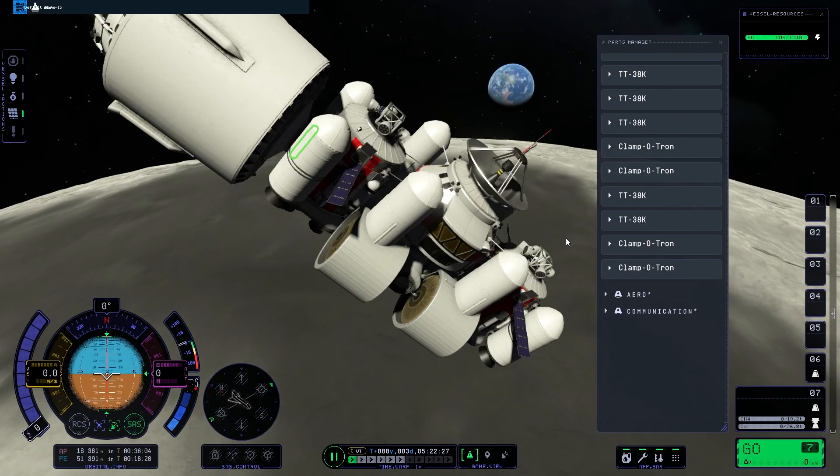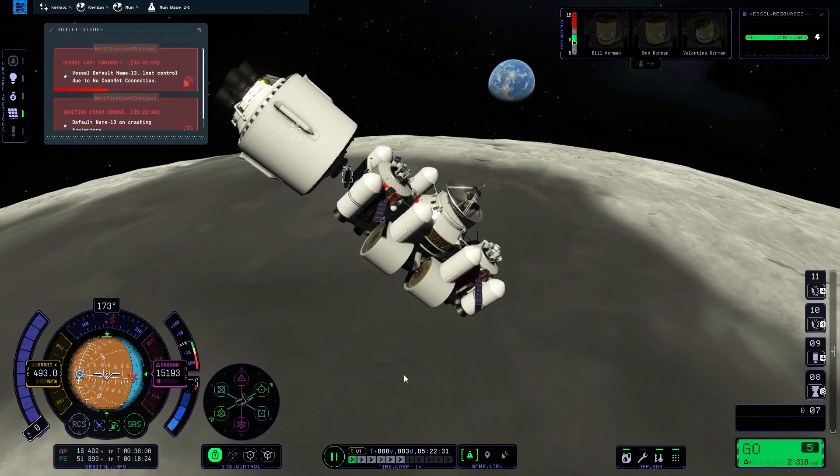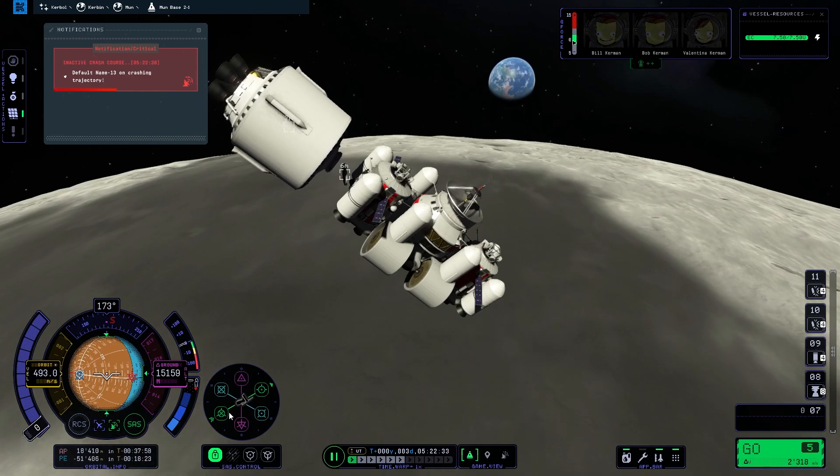Then we decelerate with our third stage using time warp of course, because it would just freak out otherwise. Here we have a Kerbin rise — isn't that beautiful? Then we are on a crash course, so we separate the third stage and now work our way down with just the base.